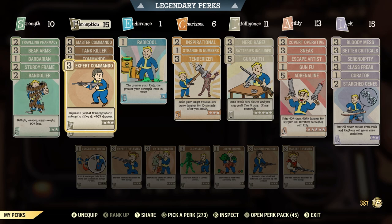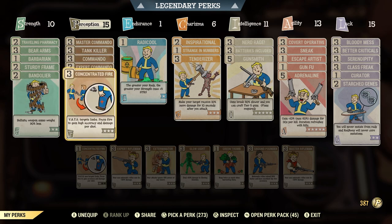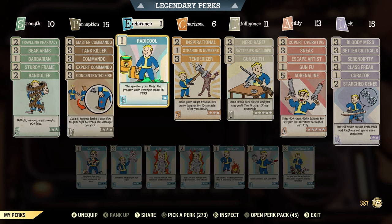Moving on to Perception, I use Master Commando, Expert Commando, and Commando — these three perk cards give a passive 20% more damage. I also use Tank Killer because your rifles ignore 36 armor, which helps against enemies with armor resistance, plus a 9% chance to stagger. I also use Concentrated Fire — it lets me focus on heads for more damage and gives more damage per shot. I'd highly recommend it at level 3, or level 1 if you need points elsewhere.